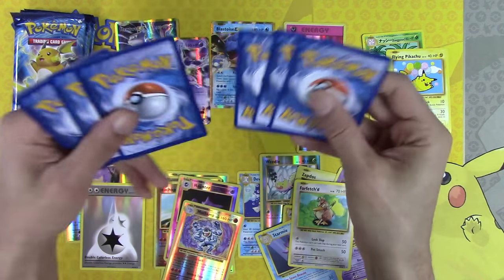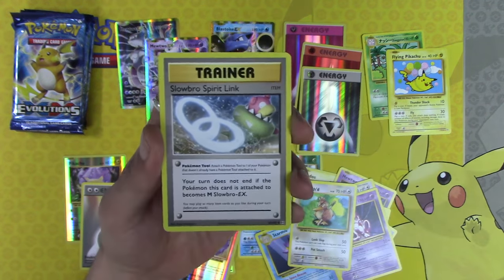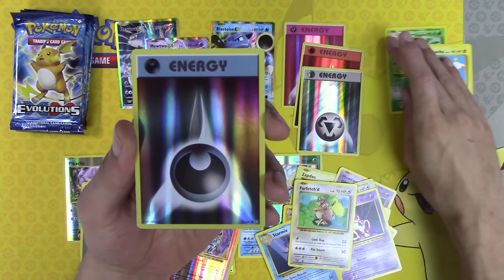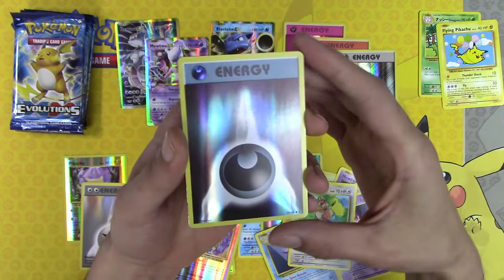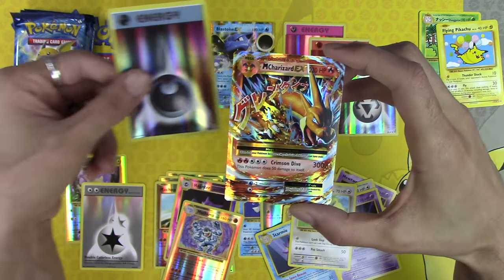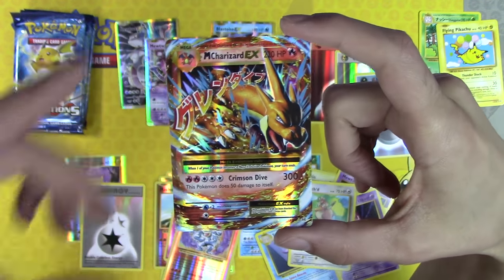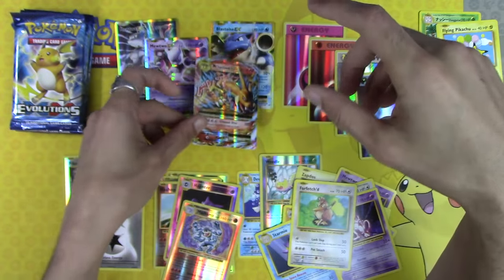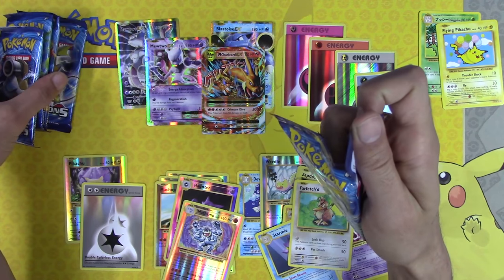Another white code — so at least we are getting a Holo Rare here. Slowbro Spirit Link, Kakuna, and a fourth different Holo Energy out of 20 packs — this is insane. And it looks like we are getting a Mega Charizard EX out of this. Okay, this is so much better. Four EXs, four Holo Energies, two Secret Rares — and we still haven't even gotten to the last pre-release kit yet.